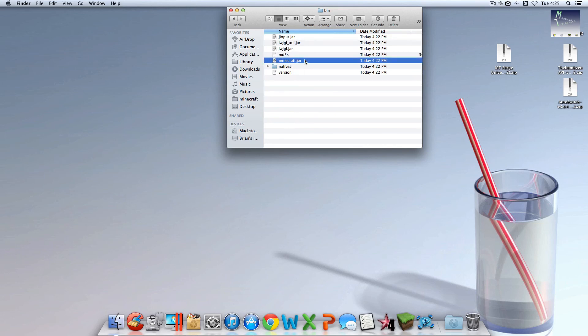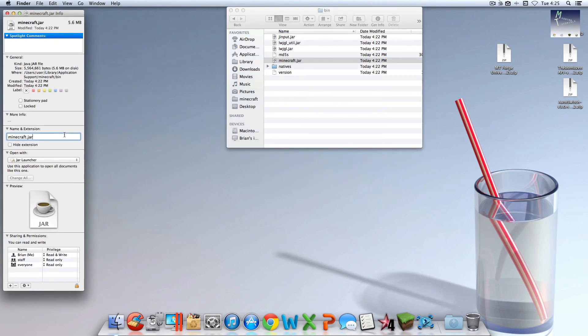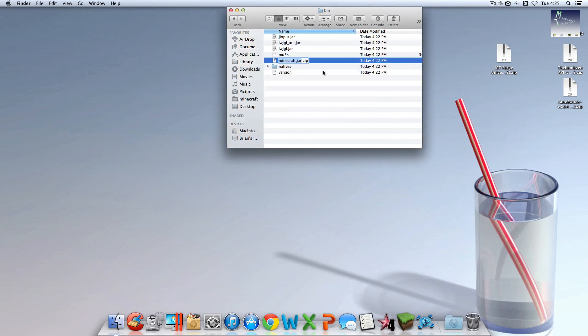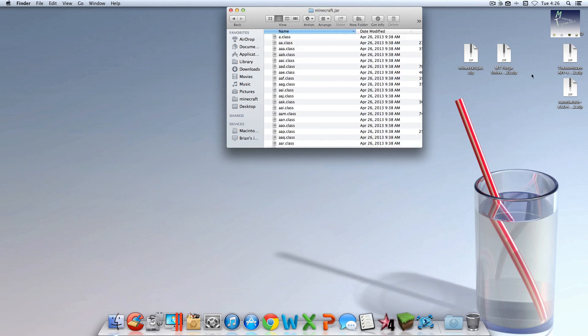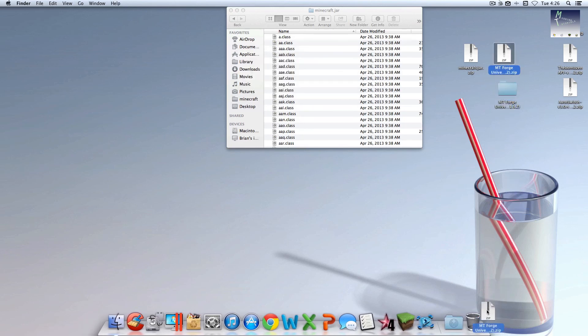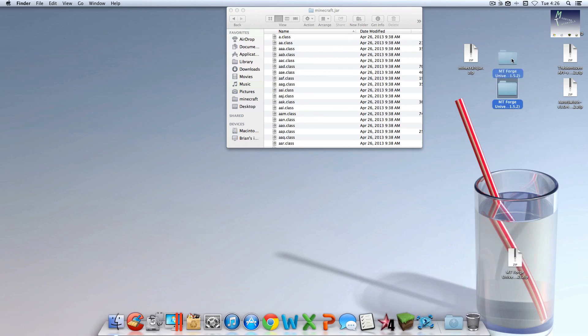You should see a minecraft.jar folder. Right-click on that and click Get Info, and add .zip to the file just like that, then exit out. It should say 'Are you sure you want to change the extension from .jar to .zip?' — click Use .zip. Double-click on that and now you should have a minecraft.jar blue folder and a minecraft.jar.zip file. Put the zip on the desktop — you won't need it, but just in case you mess up you can drag it back in, delete .zip, and everything should work again. Then go into your minecraft.jar folder and double-click the Forge universal zip folder to open it up. You can now delete that zip folder.